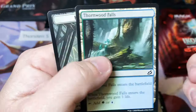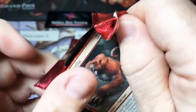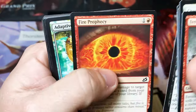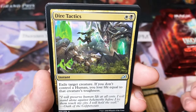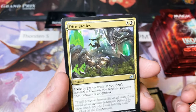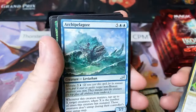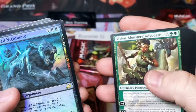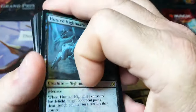Song of Creation. Dire Tactics — I've been seeing this card quite a bit, played quite a bit on Arena. It's a black and a white — you exile a target creature. If you don't control a human, you lose life equal to that creature's toughness. So that is a pretty good card. And we got a Vivien Monsters' Advocate and a foil rare. Both packs that had a foil rare in it had a Planeswalker and the foil rare — that's pretty cool.